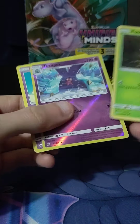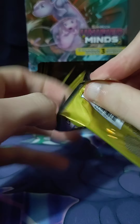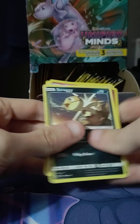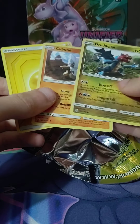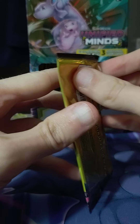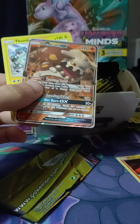Come on, we gotta at least get a reverse Onix. What is wrong with this box? I feel like Dollar Tree packs are better than this. Don't worry guys, we'll pull that Mewtwo — or not. I've got other Dollar Tree boxes though, so this one's a dud. Oh — finally we got something! Probably would have not wanted this, but it's cool.